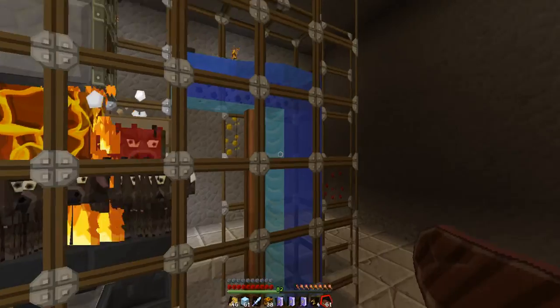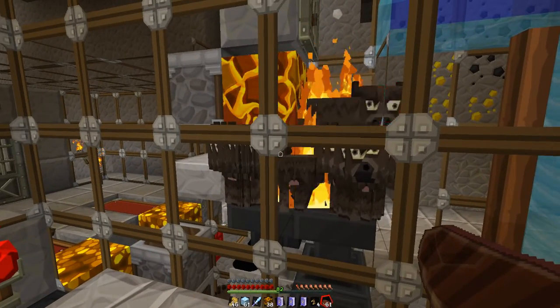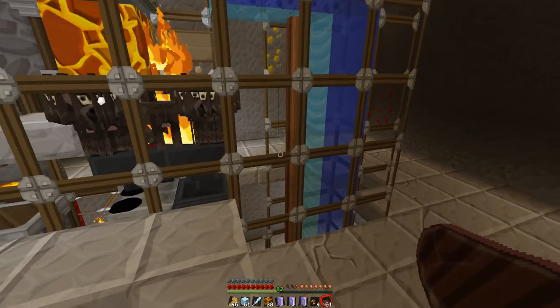So here they are. The babies come up this elevator and then they go down and stand on these hoppers underneath that lava block. And you can see what happens to them when they grow up. But here's the problem I was having.